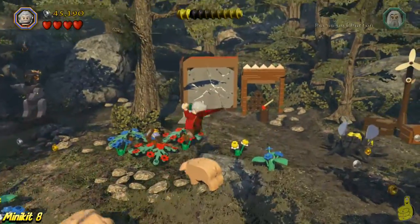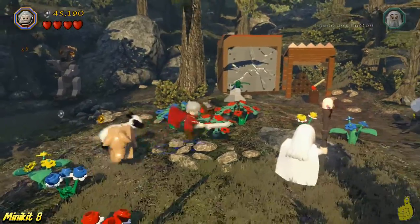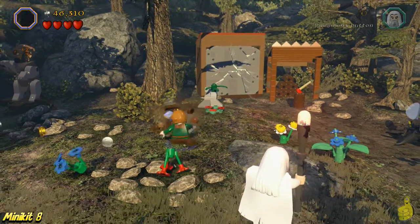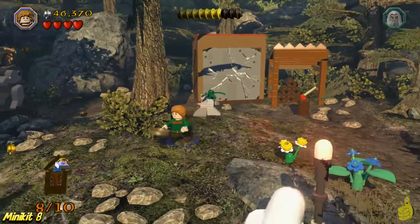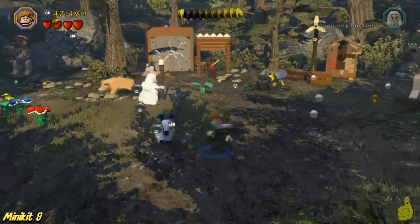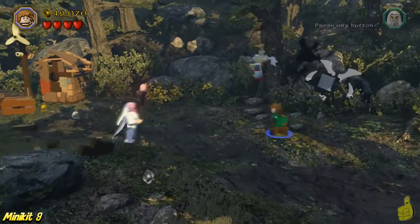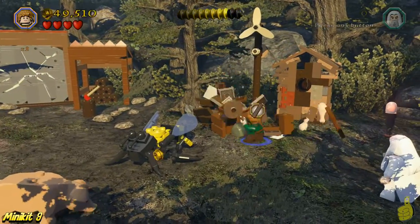I keep talking about maybe doing a blooper reel at some point with all my noob moments. Right off the bat, once we get into this secondary area, off to the right we can see that there's a minikit spinning around hiding in the flowers. It looks like it's just tucked away but it turns out it's actually buried. So pull out your trowel, or maybe Sam, and dig that bad boy up. Then there are three bear statues — destroy the first one, which is in the middle right area.